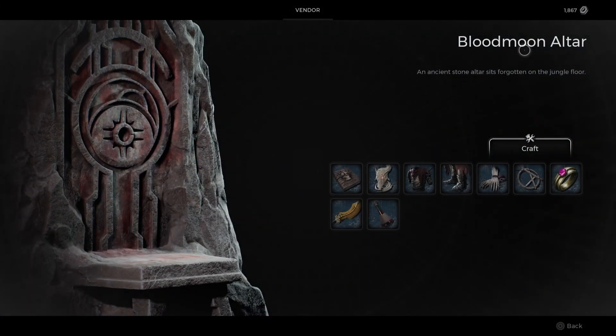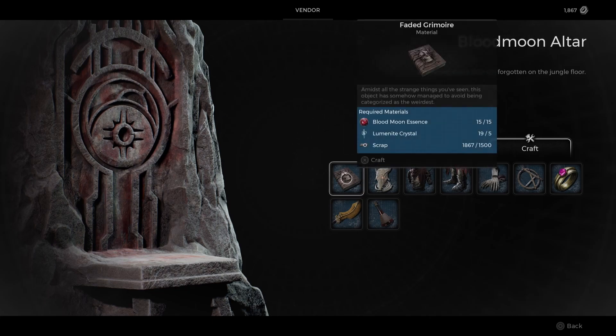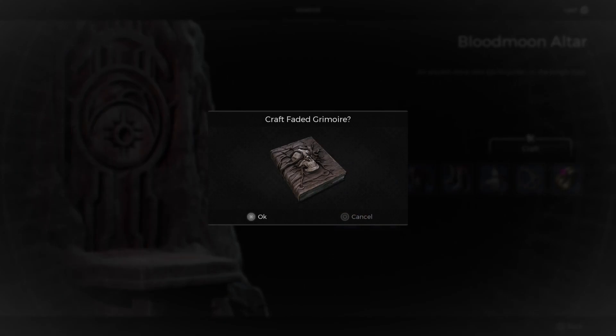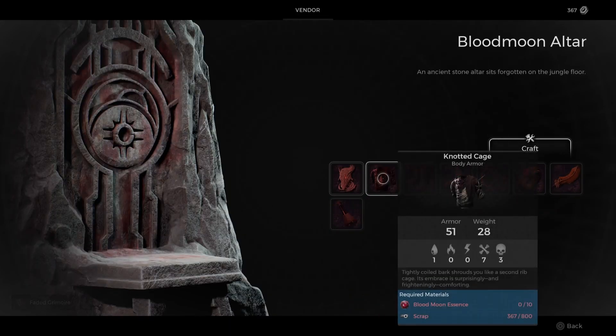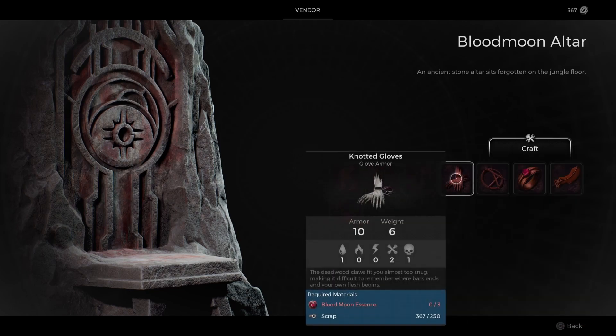In order to craft all the unique items at the Blood Moon Altar, you will need to collect 65 Blood Moon Essence and 6,450 scrap.